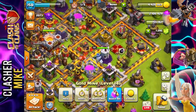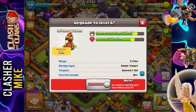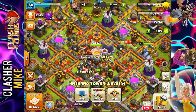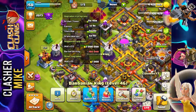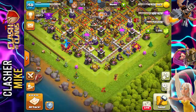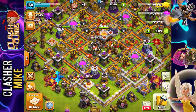With this town hall upgrade, we don't get any new cannons or archer towers, but we do get a new hidden Tesla and a new inferno tower. My inferno towers are currently level 5 — there are still about two more levels until they're completely maxed. Right now there's not much I can completely finish upgrading; I have the walls, the barbarian king, and of course the Grand Warden still to work on, but no major upgrades to do today.